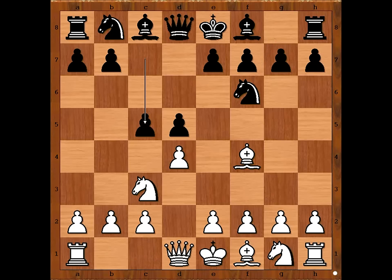White to move. e3 is the standard move in this position. But there was a surprise so early in the game — white played e4. What opening is this? This is the Morra Gambit.